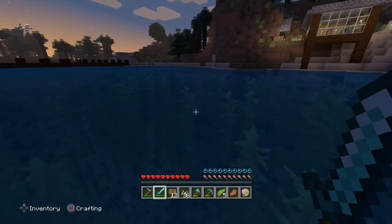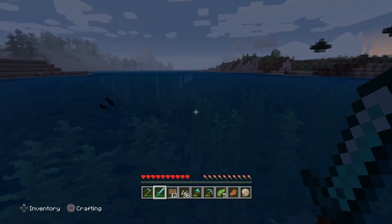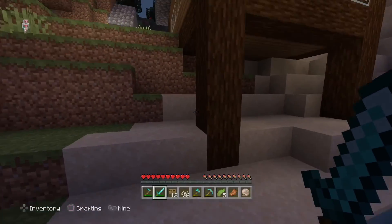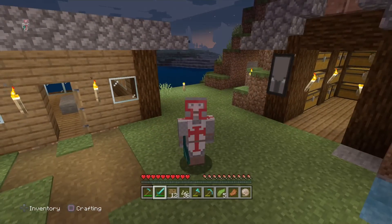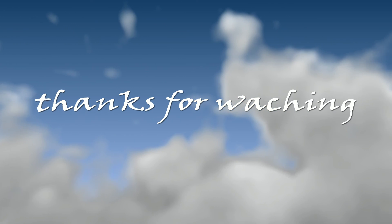To use the conduit power, we'll need to find an underwater temple, which is probably in this ocean. But that's gonna do it for this episode, you guys. I hope you enjoyed — remember to like, comment, and subscribe, and I'll see you guys in the next one. Peace out.